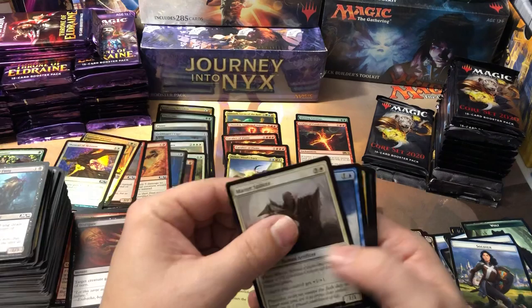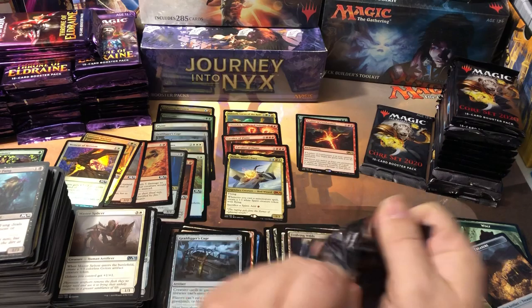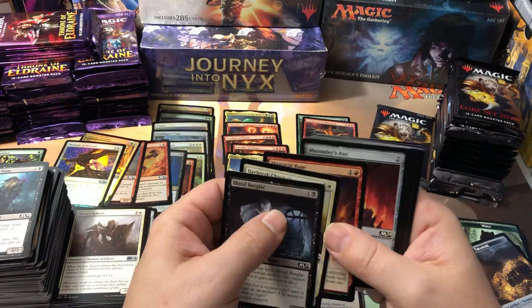This Core 2020 just never lets me down so far. Pretty shocked by another Grafdigger's Cage. We're going to get a stack of bulk rares in these packs when we do this too, but that's the risk you take. And Ill-Gotten Inheritance — that was our first foil, wasn't it?